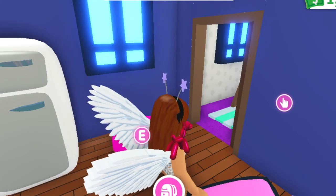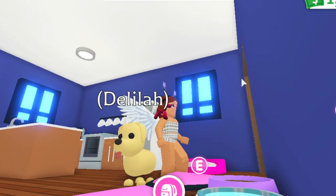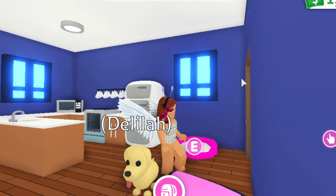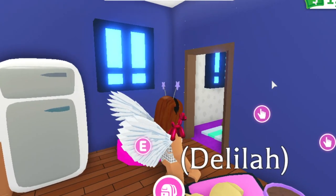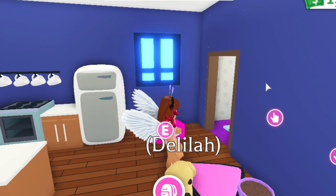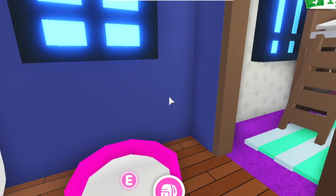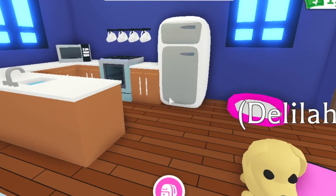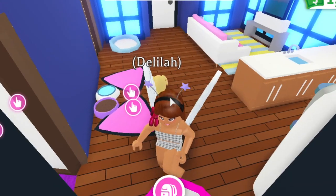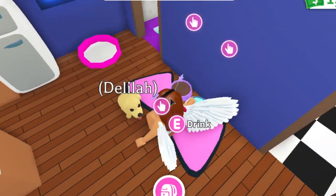If you guys didn't know, my pet's name is Delilah and this is what she looks like. Isn't she the most adorable thing ever? I think she's an adult now — the last time I checked she was like a post teen, which I guess is before an adult. She's so adorable and I feel like I want to get a second pet. This is her little bed area and her eating area where I have her bowl of food and water.